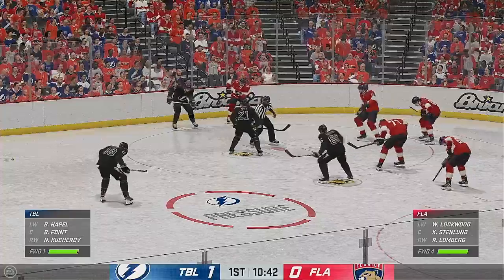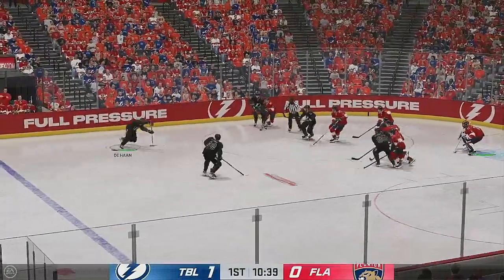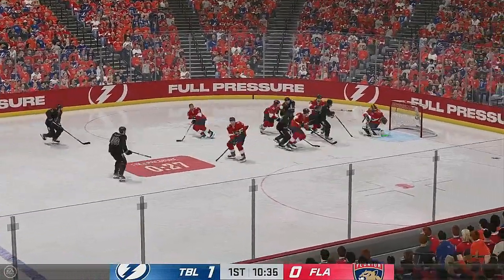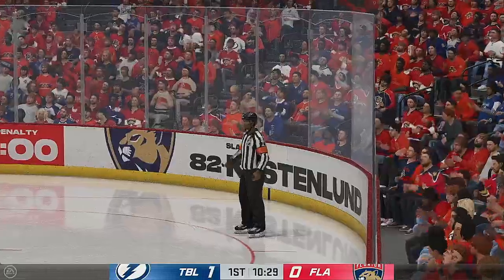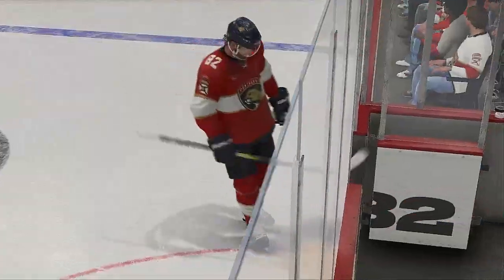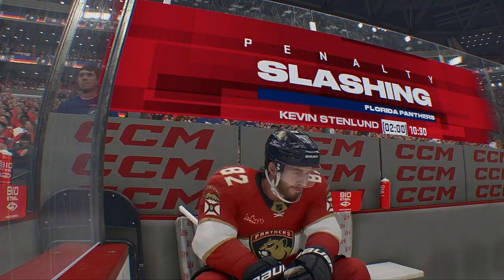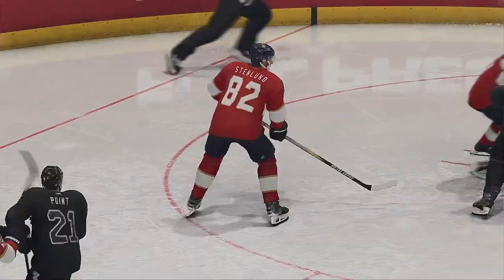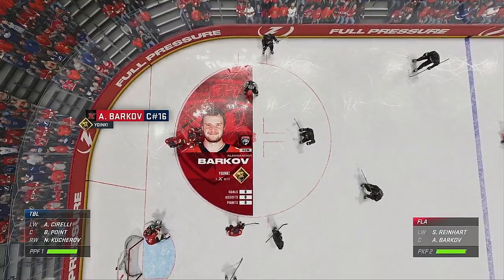Tampa Bay's still got time here in the first period to increase this lead. Points got it — now they'll look to see what they can do offensively. Too much congestion blocks the shot. And there's another penalty call against the home team — these fans are frustrated. I think these calls are legit; I just think the fans are wondering about the other side. They've gotta be expecting one soon — it's one-sided, and it's so hard for a team to get into the game when there's no flow because they keep parading themselves to the box.